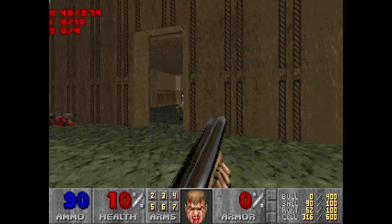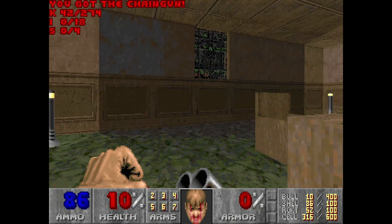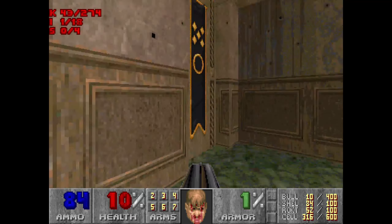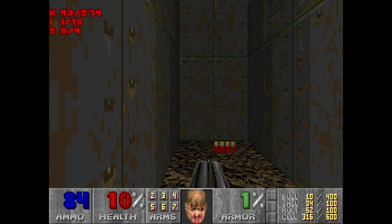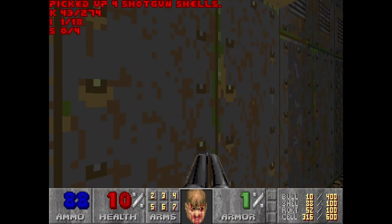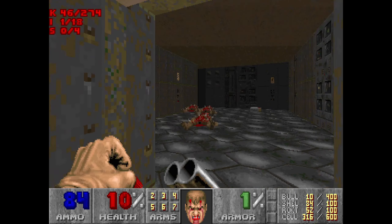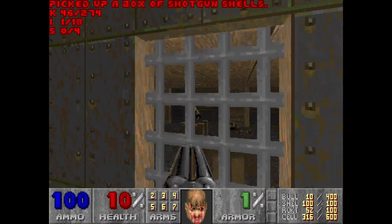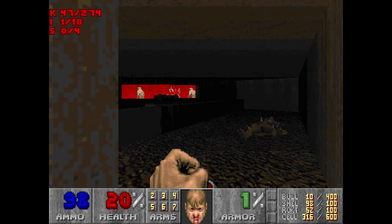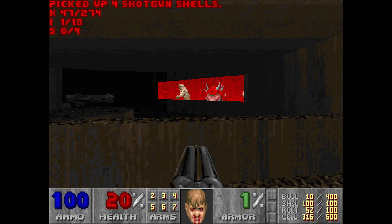Ouch, damn. Where are you — there you are. Okay, so we've got pesky imps up here, there's another one. Grab the armor bonus. Alright, let's take this door now — we're going to teleport, that's fine. We do have the option to fall down if we want those shells. Alright, so just to our left.